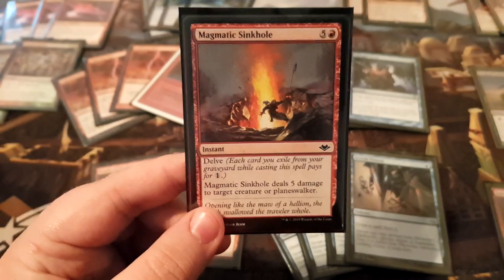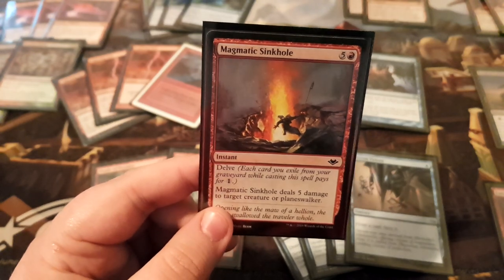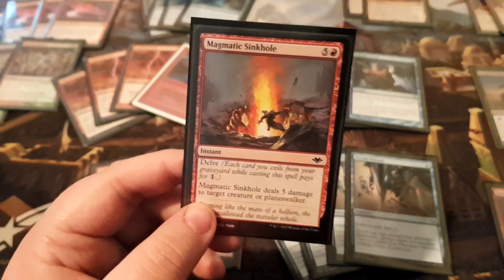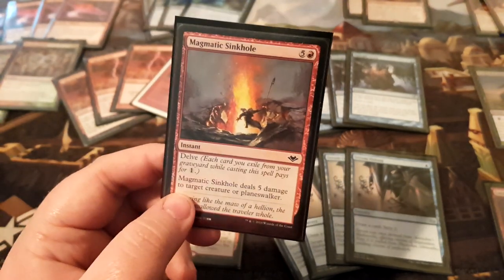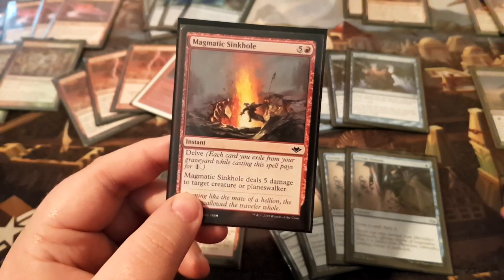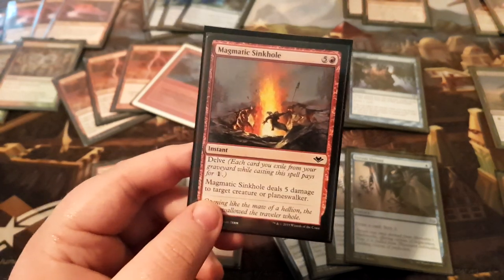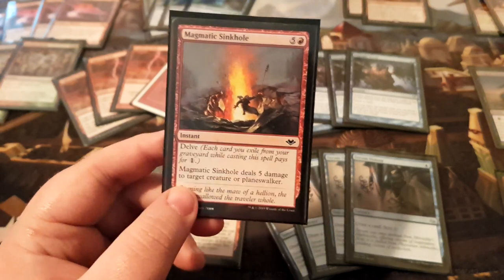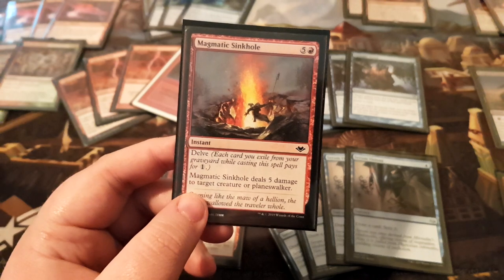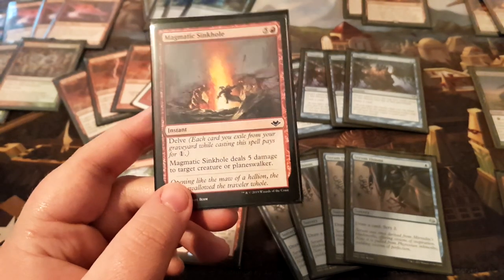Next we have Magmatic Sinkhole — a newcomer from Modern Horizons. It kills Tarmogoyfs, Gurmag Anglers, and scary planeswalkers like big Teferi, little Teferi, and Narset. Those are all very scary cards in this deck — cards that stop your Finale, stop your Bolts, stop your cards from doing anything. It's very important to have a way to answer planeswalkers on high loyalty. Some people just slam planeswalkers on high loyalty and you can't bolt them out. This is a good answer to that. One mana with Delve, and your graveyard is just full of cantrips you cast during the game.